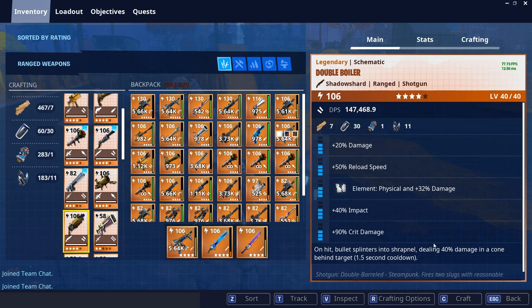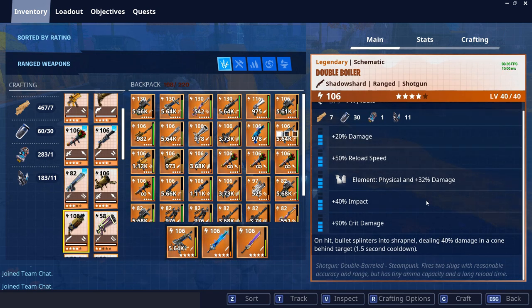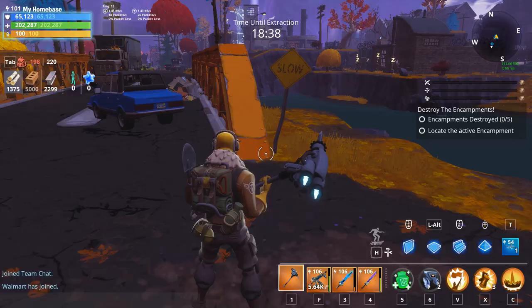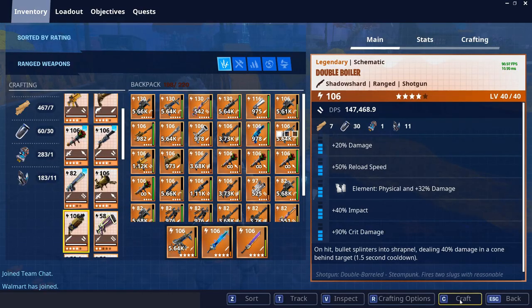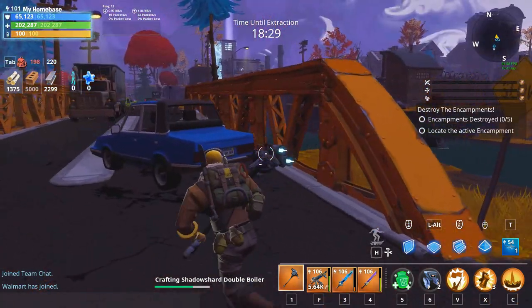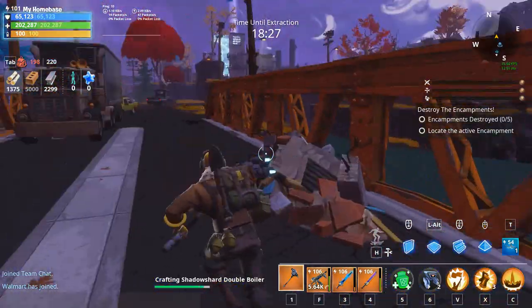These are the perks it comes with. I did not change any other perks because I didn't have any reperk. I could buy it from the weekly store but I didn't have enough gold — I only have like 2,000. I haven't been playing Save the World that much lately because of school. The perks already on it are damage, reload speed, impact, and crit damage. It says 147,000 DPS on it, but we're gonna go ahead and try it out.